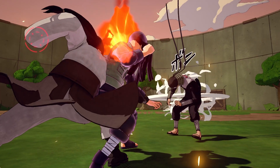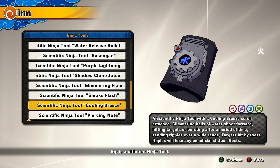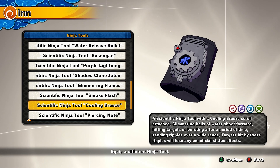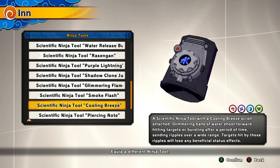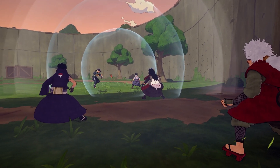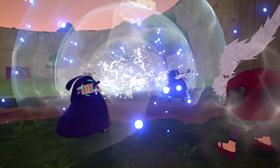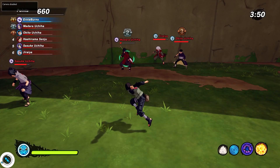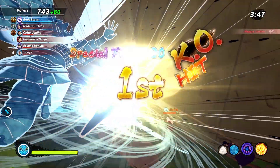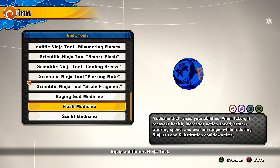Next up is the cooling breeze — the ultimate ninja tool for combos. If you want to continue combos and be more annoying than you already are, this is the perfect tool. When you hit with cooling breeze, after enemies fall out of your combo, when they get up they'll be stunned by the cooling breeze effect, which leads into a whole another combo. You can create crazy combo potential with this ninja tool. If you like to combo a lot, you definitely need the cooling breeze.